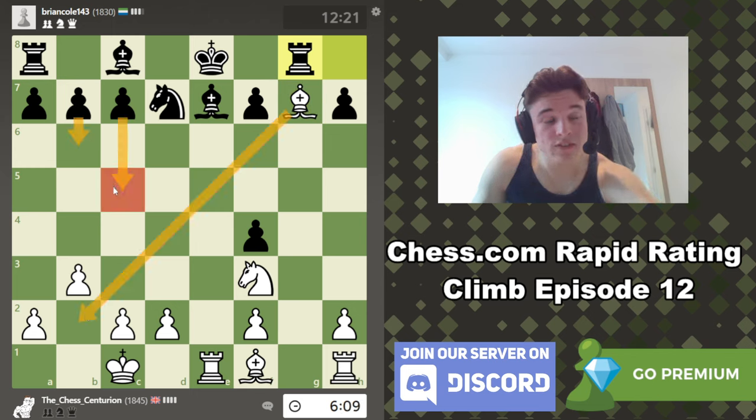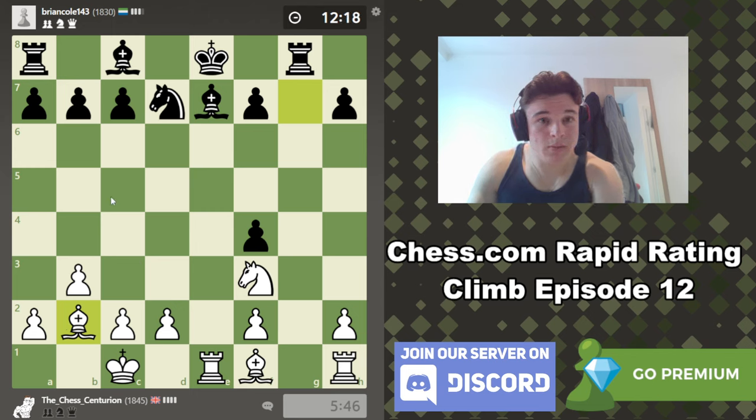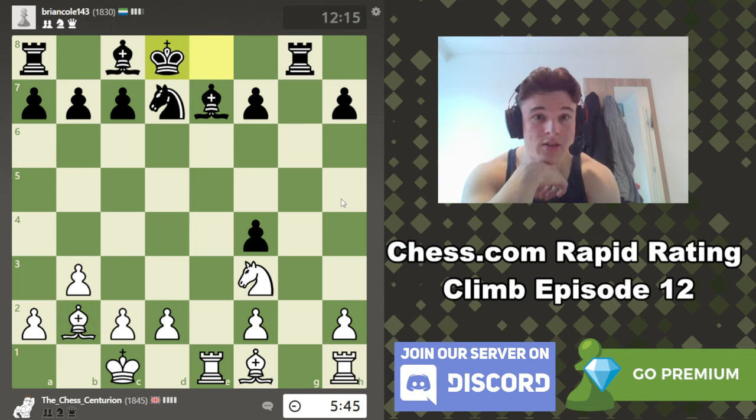So bishop b2 looks really good. Bishop b2, b6 prepares c5 to block off the diagonal and prepares to develop this bishop. Then we have bishop b5, and we're threatening ideas like knight e5, playing on the pin of the knight. If our opponent plays a move like king d8, then bishop c6 freezes black's position. That looks really promising to me. Maybe he can go c5 straight away — tricky move to find though. I think we're posing a lot of problems, which is what chess is about. King d8.